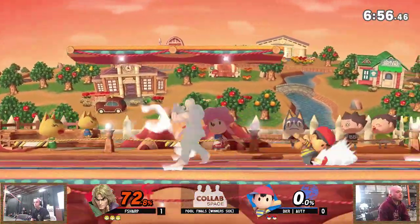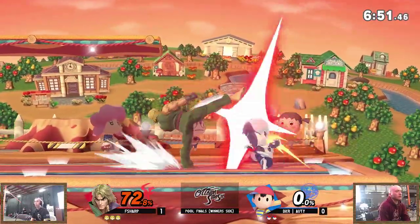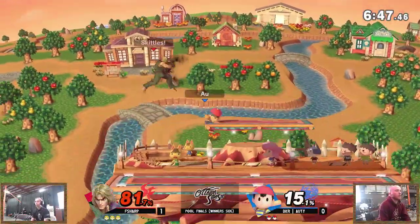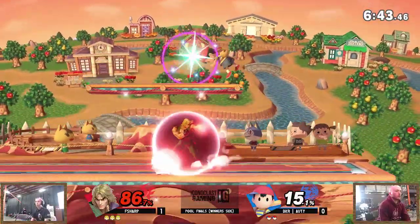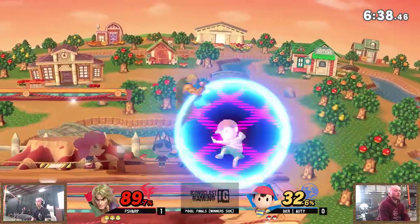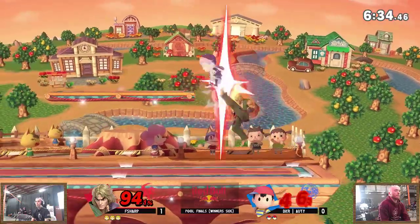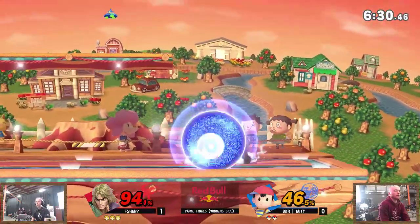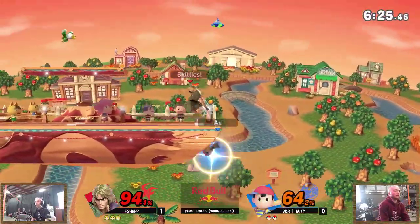Hot off the press — fire shoryuken again, FSharp's just ready. Now Ness has to try and find his way in once again, finds himself in the same deficit as game one. He has to find a way to close out FSharp's stock — only at 81, nowhere near back throw kill percent. I like how he's mixing up with these down Bs. It's a very weird momentum you kind of inherit from using the absorption attack. They gave it a hitbox in this game so it's such a good tool for Ness — very interesting confirms into up air.